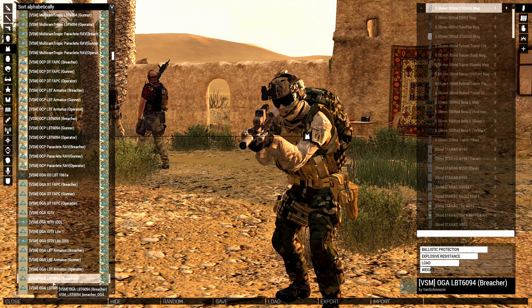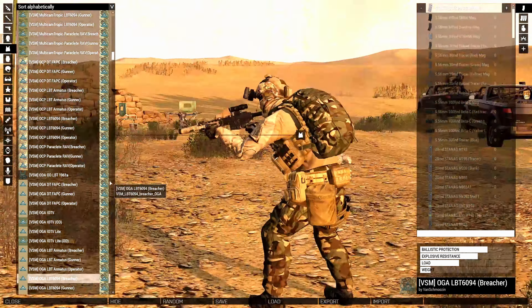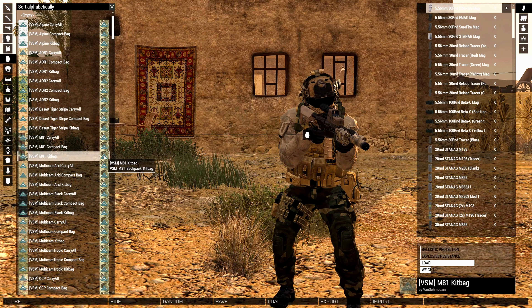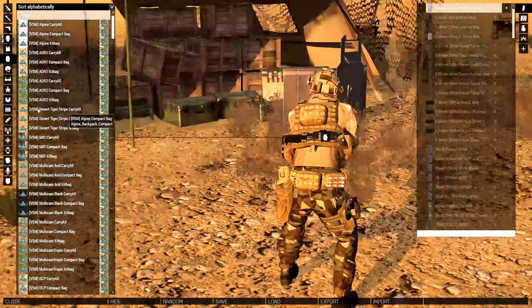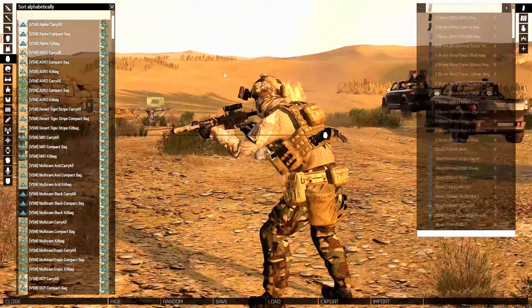Next I'm going to go over to my vest. I'm going to use the VSM OGA LBT 6094 Breacher. This is pretty cool — it does have a shotgun on the back of the vest. You can't see it with the backpack over it, but it's a pretty cool breacher vest. I'll go ahead and take the backpack off so you guys can see. The backpack is going to be the VSM M81 kit bag. This right here is the breacher vest — it looks hella dope. I love that shotgun on the back; it is almost worth not even having a backpack just to show it off.